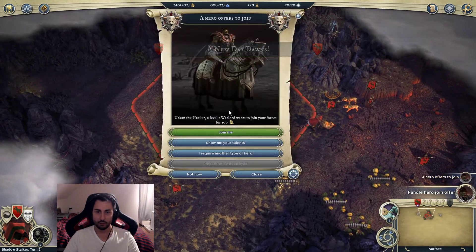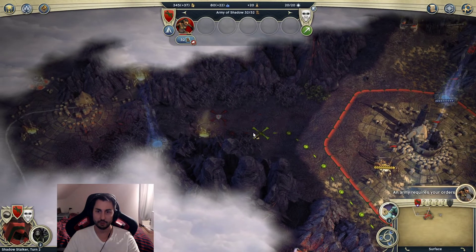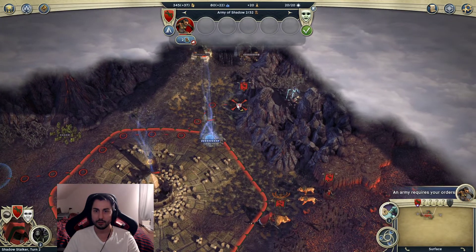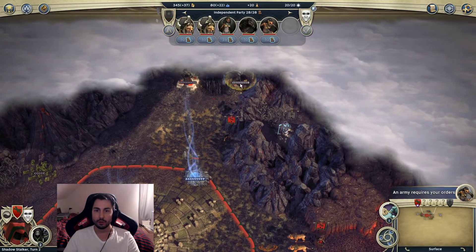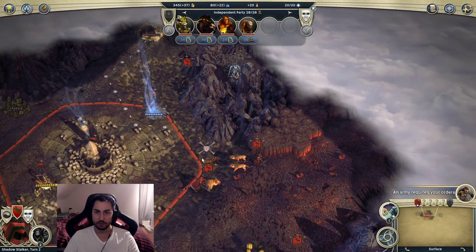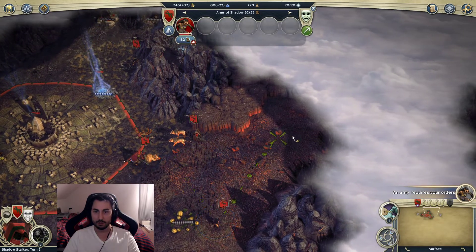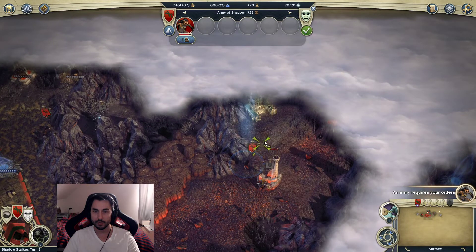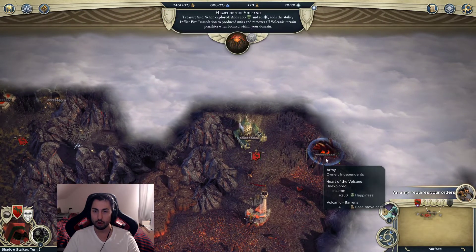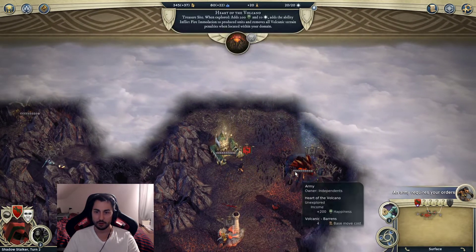A Warlord hero is being offered - also not what I'm looking for, so I'll require yet another hero. Let me scout up with this cheetah to see if we can get around those mountains. It doesn't seem like it. Oh, I can hear a volcano - that's nice to find early on! It removes all terrain penalties on volcanic terrain.